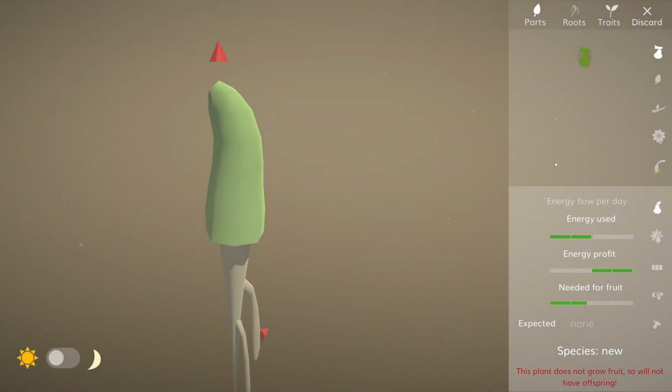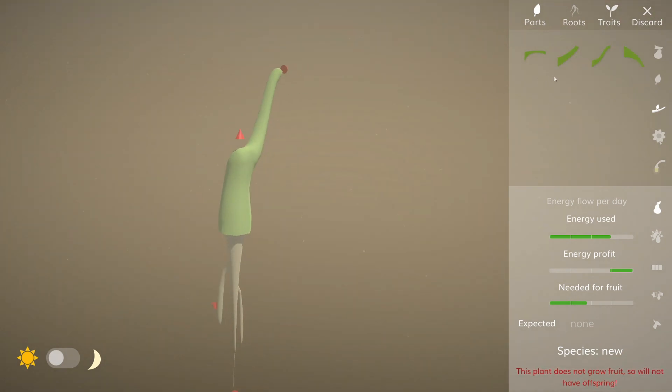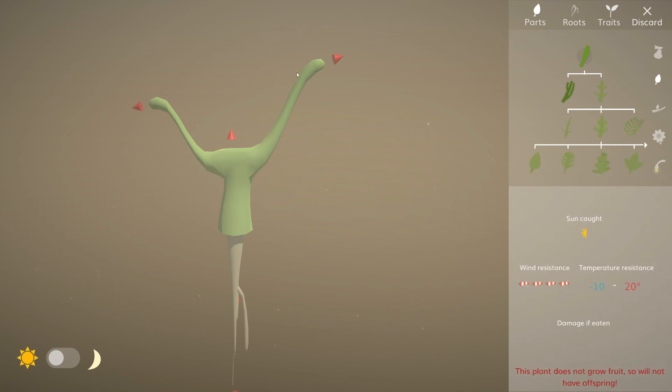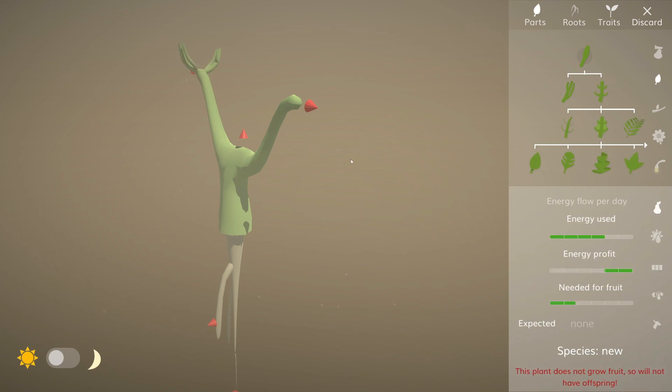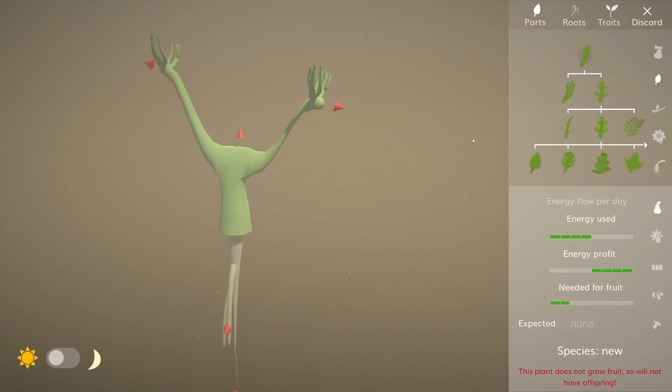Here we are. Just going to make a pretty simple plant. Let's have one of them. That looks kind of weird, but you know me, they always do. Let's have a couple of these. These seem to be good middle-of-the-ground leaves — they work in a variety of situations. It's really weird, it kind of looks like one of those wacky arm-flailing inflatable tube men things that you see.